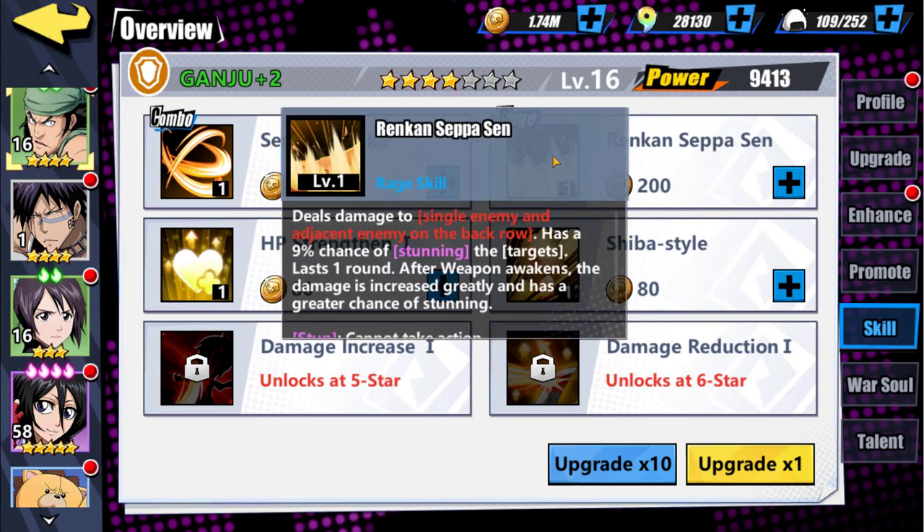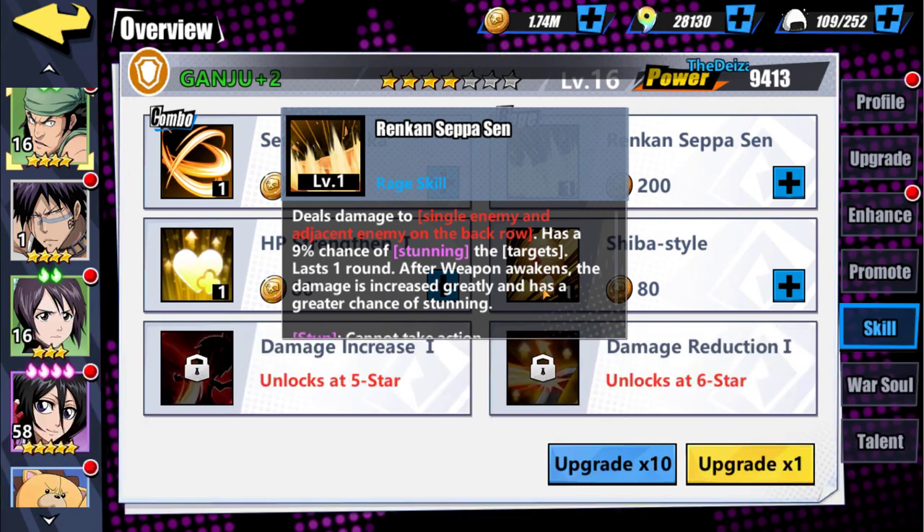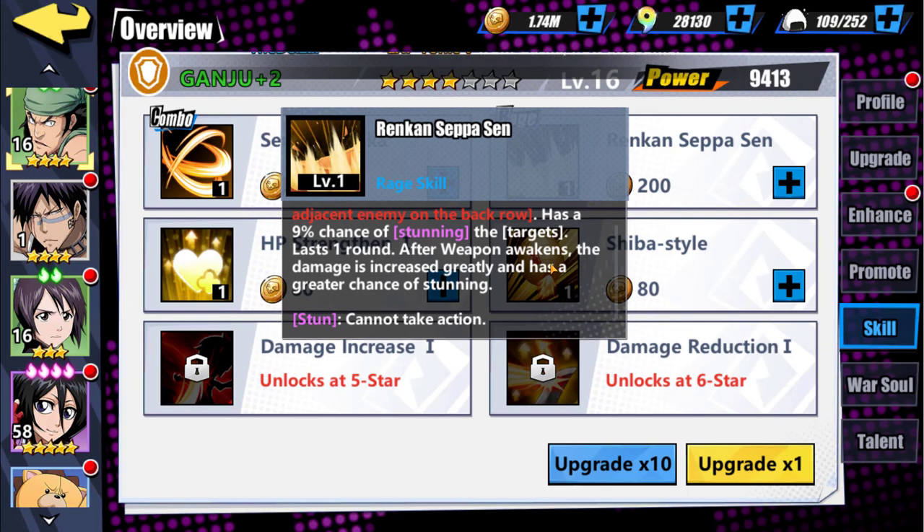His rage skill is Rinkan Seppesen. It deals damage to a single enemy and an adjacent enemy on the back row. I've seen the CPU do this and it's very bizarre the way it hits — I wish it would hit more like a T-shape, similar to SR Hitsugaya's rage skill, rather than hitting the front person and then the back-right person. This one has a 9% chance of stunning targets — 9% might as well not even be there. Obviously once the weapon awakens, damage is increased greatly and there's a greater chance of stunning.